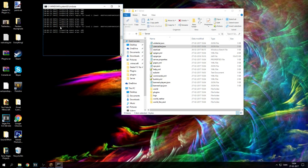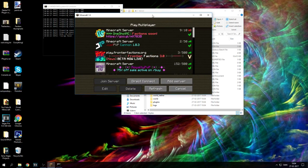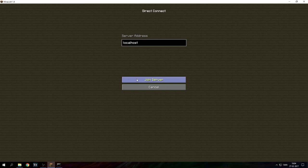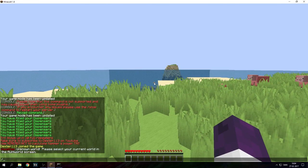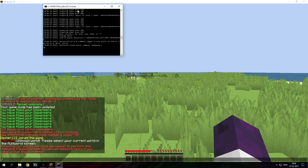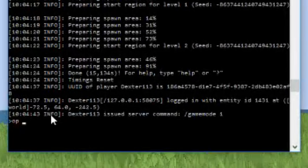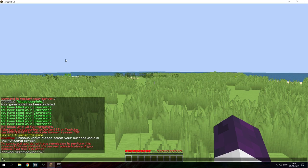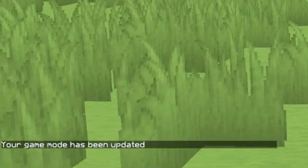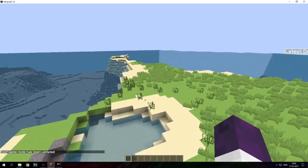Now that it's running and you have your own server, go ahead and make sure it worked. Go into Direct Connect, write localhost with no spaces, and join the server. If you want to put game mode in — as you see, you don't have permission — you need to go into your server and write 'op' followed by your name. In my case it's Dexter113. You should see 'Server op'd Dexter113' in chat. Now you can put gamemode 1 in and you are able to fly and do all those things.